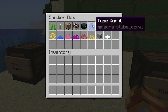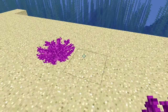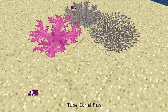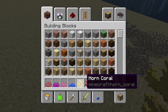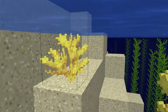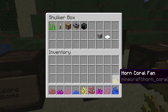Ender chest is just the ender box. Tube coral, brain coral, bubble coral, fire coral, horn coral, and all of the fan variants, as well as their dead versions, are all 32x32 textures. As well as all of these — and this is 1.13, my texture pack is 1.13.1 compatible — so if you place these on air, they will die and you get the grayscale dead version, like this.